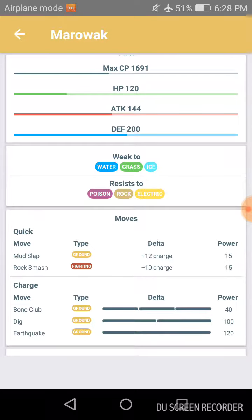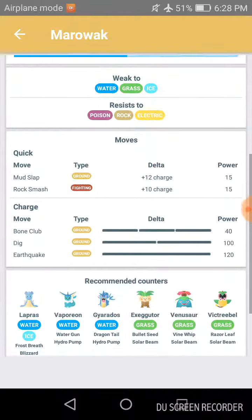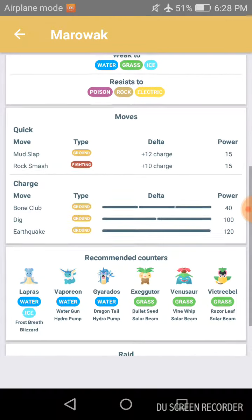Its charge moves can be Bone Club, Dig, and Earthquake. The recommended counters for Marowak are: Lapras with the moveset of Frost Breath and Blizzard; Vaporeon with the moveset of Water Gun and Hydro Pump; Gyarados with the moveset of Dragon Tail and Hydro Pump; Exeggutor with the moveset of Bullet Seed and Solar Beam; Venusaur with the moveset of Vine Whip and Solar Beam.